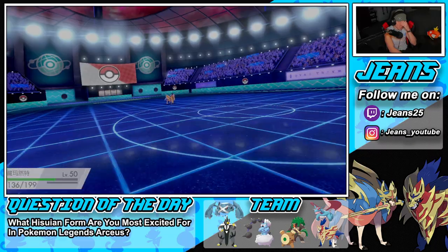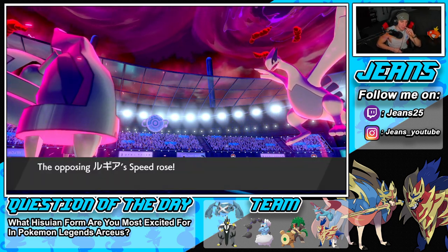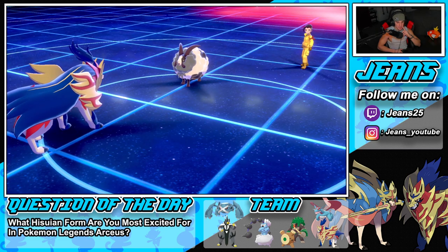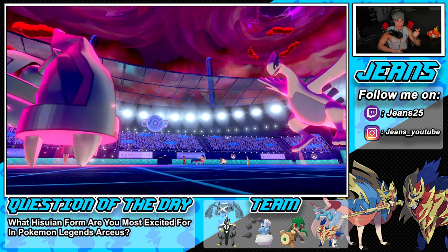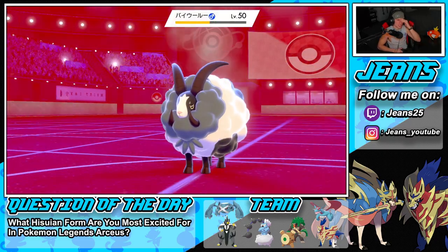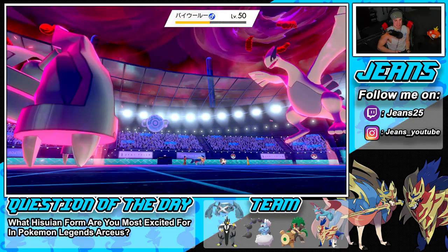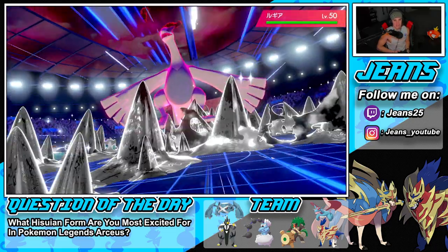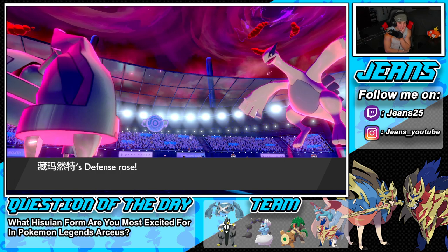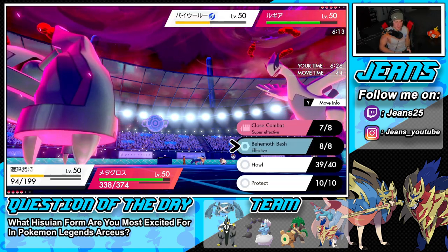We have all physical attackers — Rillaboom, Zamazenta, Metagross — and Thundurus too. Close Combat does basically nothing because of all those Cotton Guards. That is so ugly — like five damage with a Close Combat. This is gonna get bad real quick. I feel like we just let Zamazenta go down here. I'm just going to Howl and maybe go for Max Steel Spike to at least get some STAB damage off.